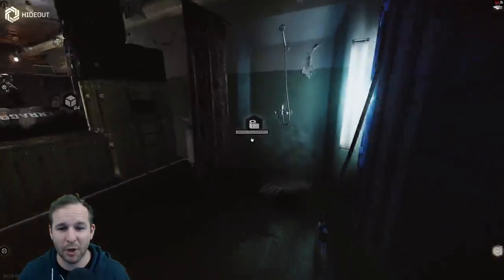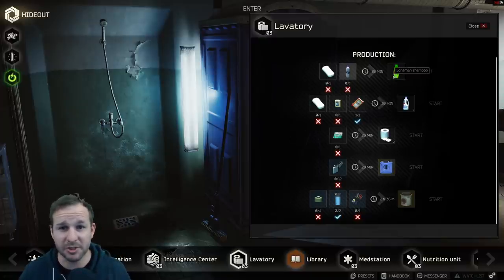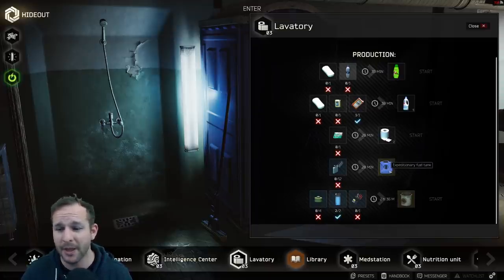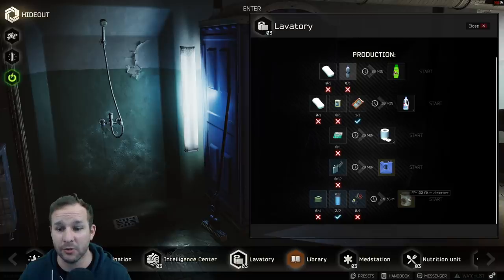Over here with the lavatory, you can make: shampoo — which is Grimm's streamer item — bleach (though this won't count as found in raid so you can't hand it in for a quest), toilet paper which is Anton's streamer item, fuel using zebra lighters (it's 60 out of 60 rather than 100 out of 100, so it doesn't last as long as the normal fuel cans from Jaeger level 2), and filter absorbers — which are actually really useful. I'll show you where they get used later on.